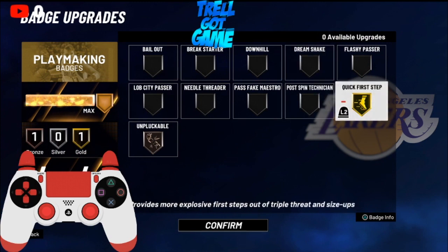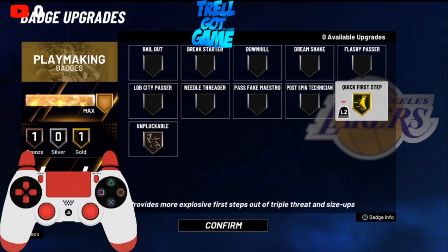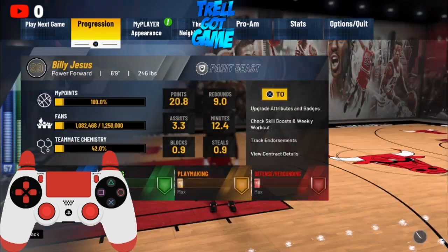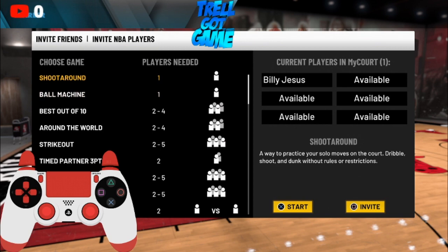Another thing — max out your Quick First Step because you really don't need Post Spin Technician this year. For me, the speed feels the same going left and right in the post, so you really don't need it. But put Quick First Step on — make sure y'all have that, because you're gonna go even faster.